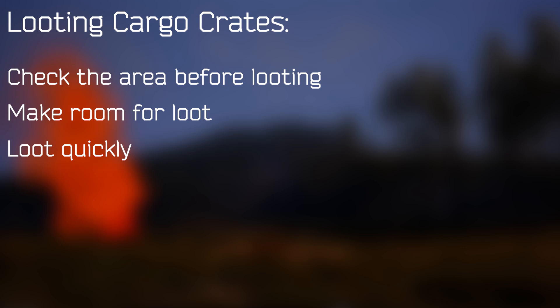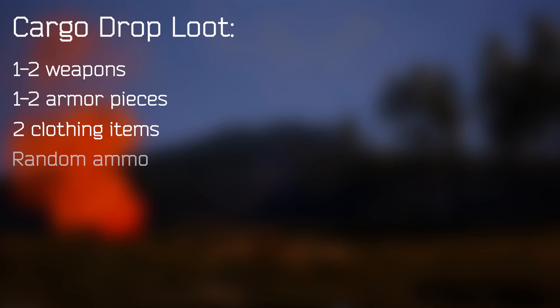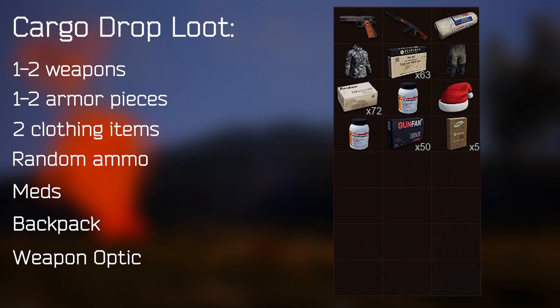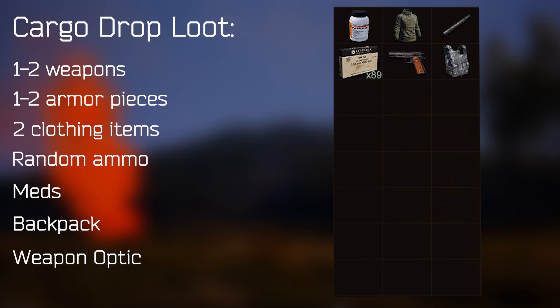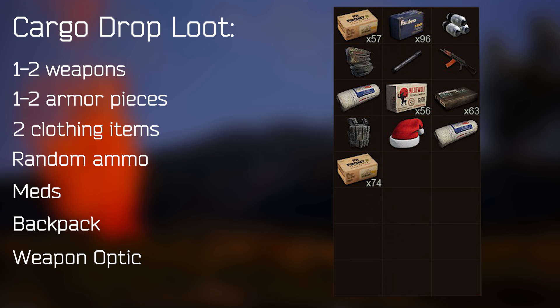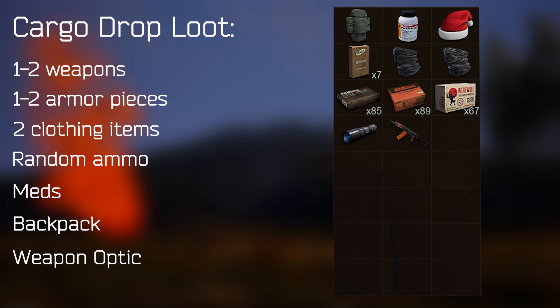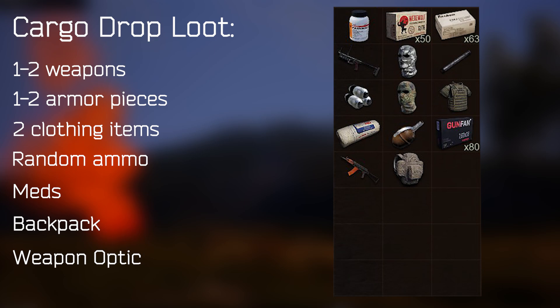Cargo crates always drop at least one weapon, one piece of armor, two clothing items, some ammo, some meds, and sometimes a backpack or scope. If you get lucky, there can be up to two weapons, two pieces of armor, and sometimes a stalker bag. Getting two weapons in one crate actually happens decently often. The weapons are typically tier 3, but can be as good as tier 4 or as bad as tier 2 — sometimes you just get a crappy pistol. Armor spawns range from the worst all the way up to the best depending on your luck. Any armor, clothing, or backpack from a cargo crate can sometimes have a unique camo, which you can only get from cargo crates, missions, and helis.